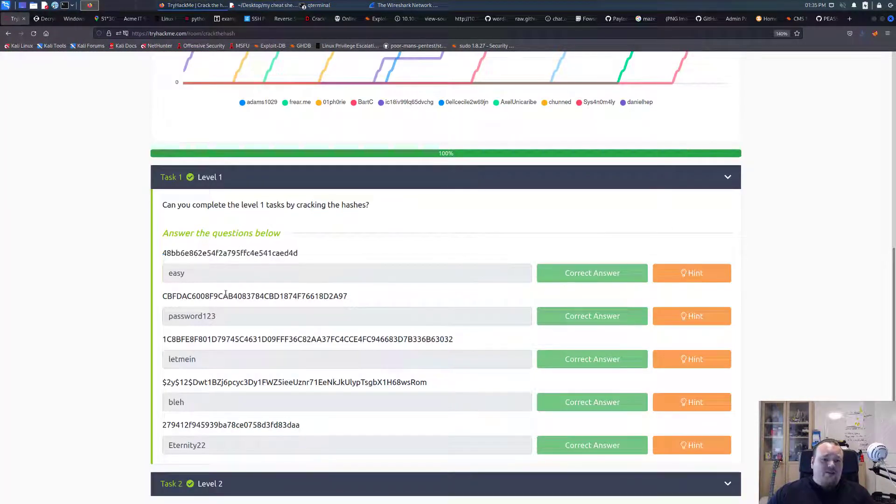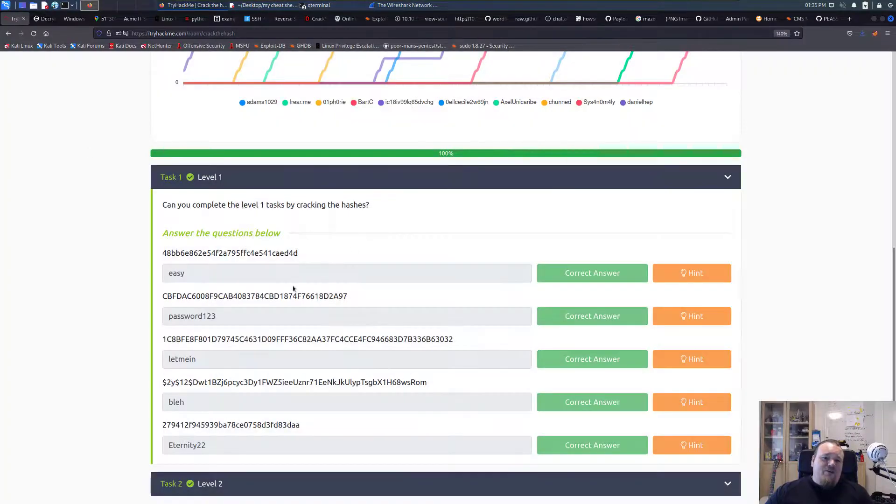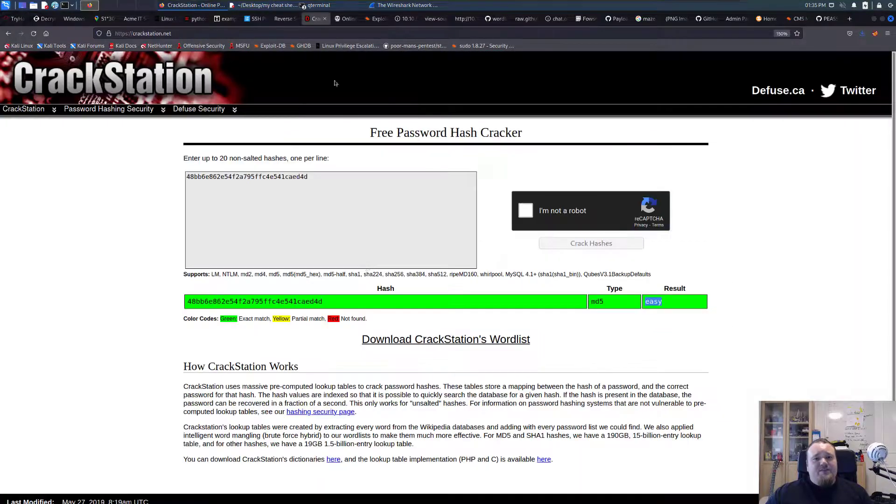The next one looks like something different. Of course if you want to know exactly what it is and get some hints, you could click the hint button here and it says something SHA whatever. So basically what you're going to do is once more just copy-paste it and put it into CrackStation. It's a really good place to get started, and in this particular case it's just 'pass123'.